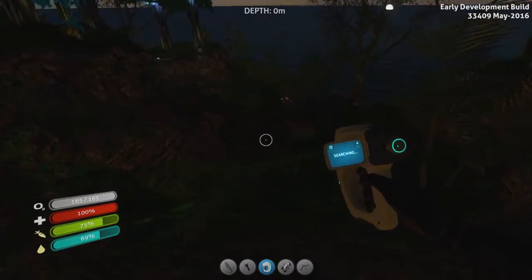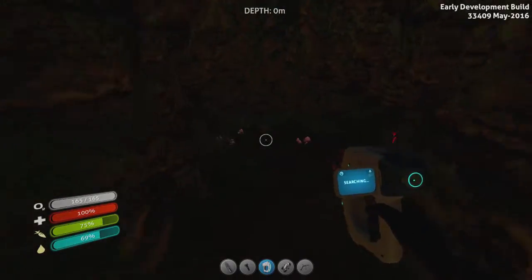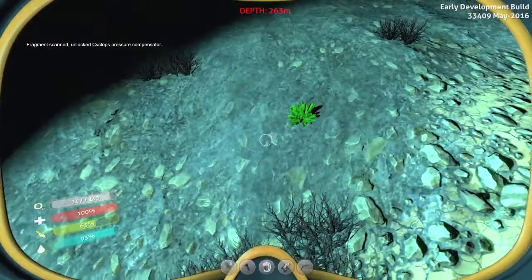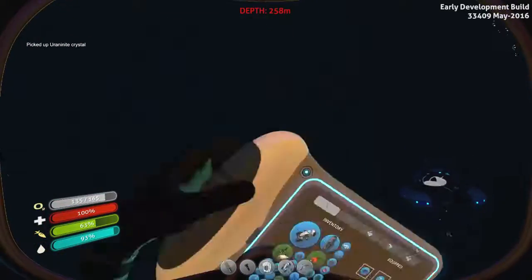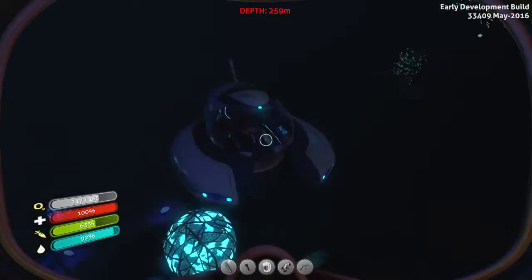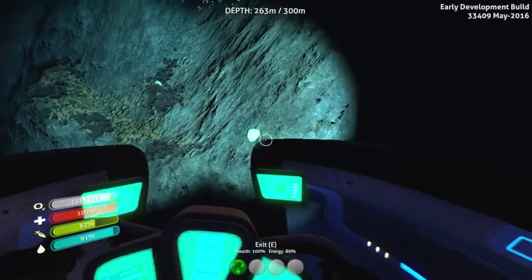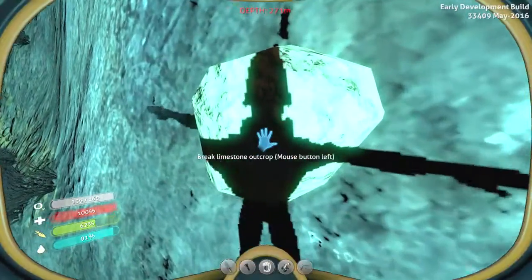It is getting really dark now, so I'm gonna head back to the seamoth and then go back to base. I'll be right back once I've returned. I found a Cyclops pressure compensator - just want to have one of those. Uranium - yeah, it's not really safe for me to carry around. A highly radioactive and interesting mineral. I've already found one blueprint fragment for the nuclear reactor. I got diamond out of that thing.